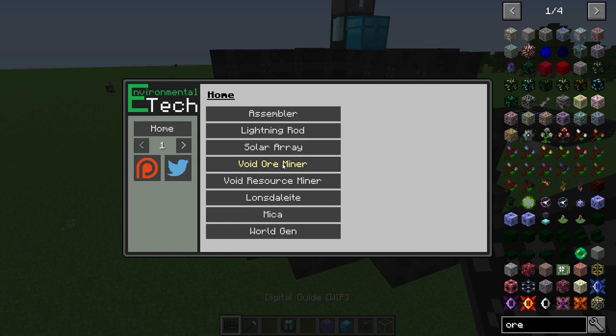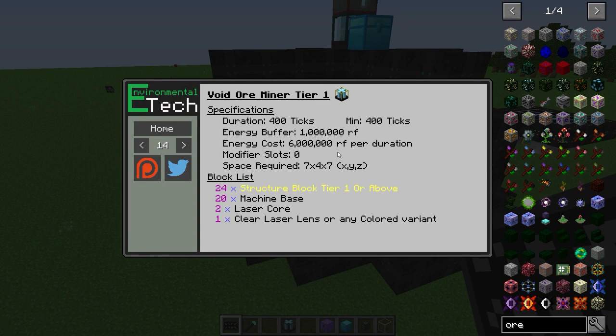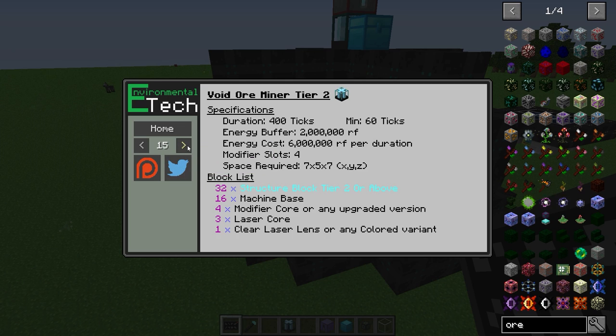Looking at the Void Ore Miner tiers: Tier 1 starts at 400 ticks, no modifier slots, energy buffer of 1,000,000 RF, and energy cost of 6,000,000 RF per duration. Tier 2 also starts at 400 ticks but can be decreased to 60 ticks with speed upgrades, with a 2,000,000 RF buffer and 6,000,000 RF cost, with 4 modifier slots. Tier 3 drops to 320 ticks with a minimum of 40 ticks, 3,000,000 RF buffer, 4,000,000 RF cost, and 8 modifier slots. Tier 4 drops to 240 ticks with a minimum of 10 ticks, 4,000,000 RF buffer, 3,000,000 RF cost, and 12 modifier slots.